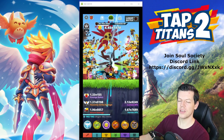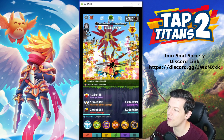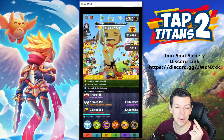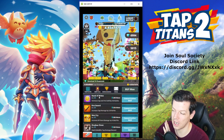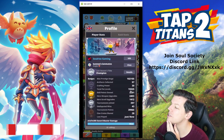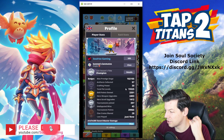Hi everyone, welcome back to another episode. I hope you're doing well. I've changed a couple of things since last video — I've changed my build. I'm now doing a Heavenly Strike build on my main account, so I'll go through those details. On my main, I've increased to stage 102-105, so I'm trying to basically push as much as I can.